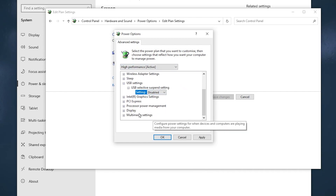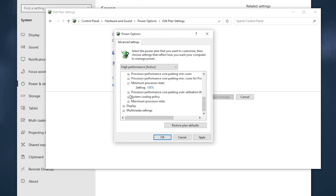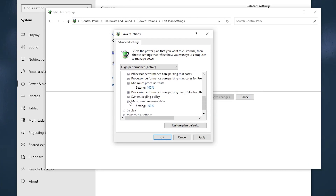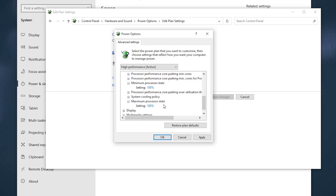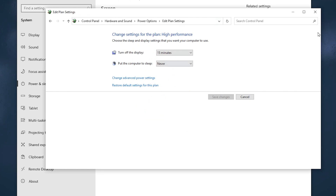Scroll down, go to Processor Power Management, and click the expand button. Set the Minimum Processor State to 100 percent. Then go to Maximum Processor State, click the expand button, and also set it to 100 percent. Once done, hit Apply and OK to save the settings in your power plan.